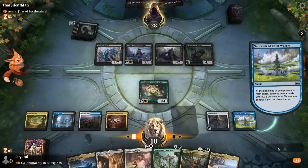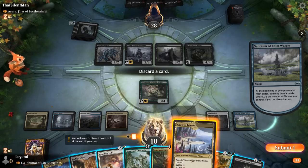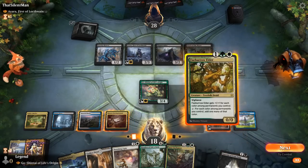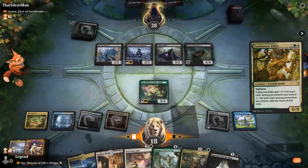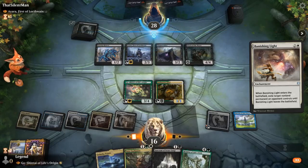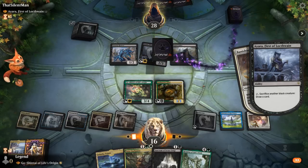The opponent plays Witch of the Moors — quite scary alongside Ayara. We'll have to Banishing Light the witch. We sacrifice our shrine token, saved once again by the 1/1, and get to draw 2 and discard, still netting an extra card. Faeburrow Elder looks tempting now that we have a card draw engine — we just need more mana. We'll go Faeburrow Elder plus Banishing Light instead of Satyr Enchanter, though it won't make additional tokens to protect from another edict. Opponent's Proton can activate Ayara, so we don't exile the witch in case we can get it back.